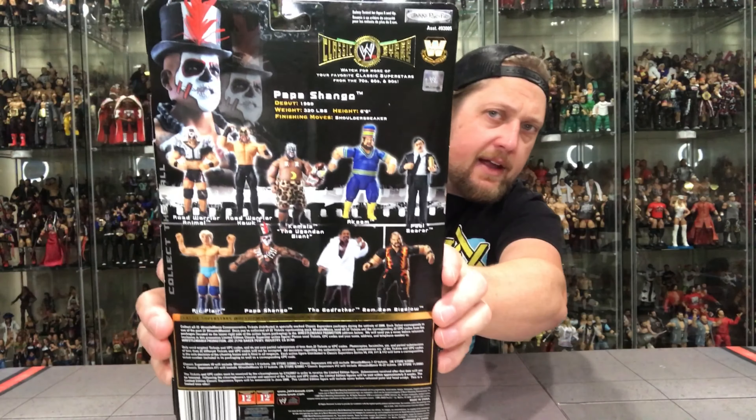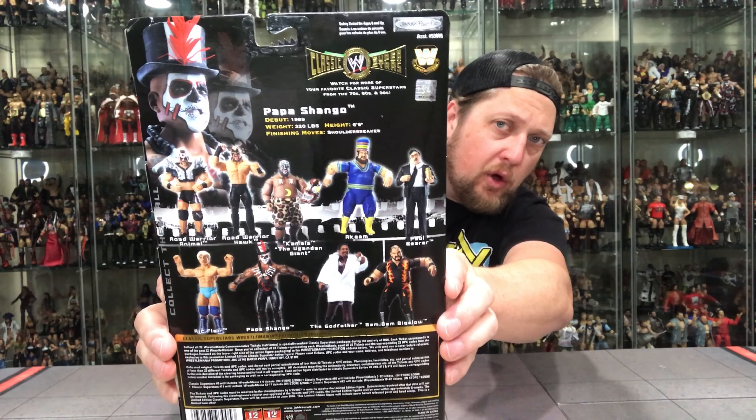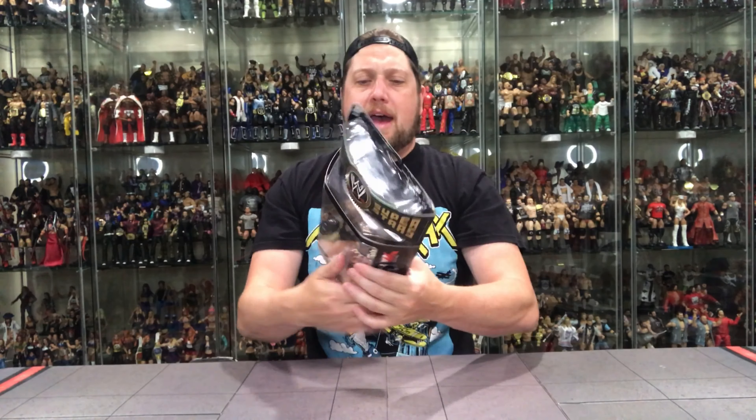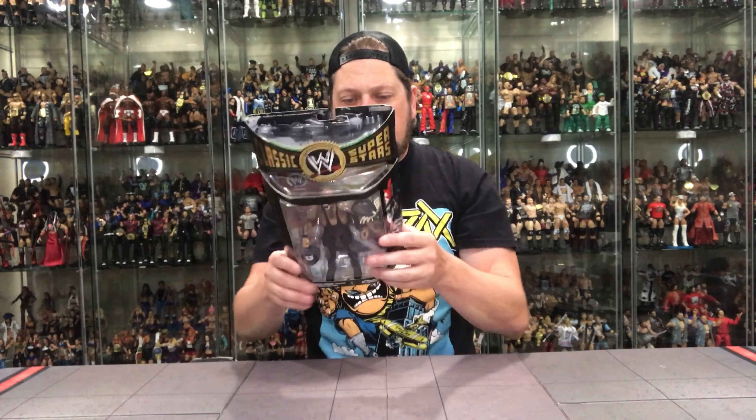There is the back — you got the glamour shot of Papa Shango and the whole lineup. Let's read the back: debuted 1989, 320 pounds, height 6'6". Finishing move: the shoulder breaker. Looking at his prototype on the back here, I do not see any real changes — none at all.